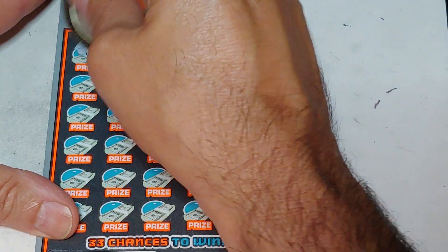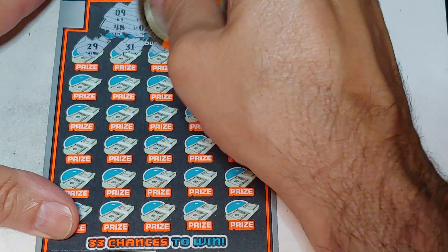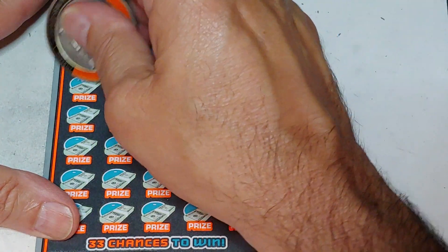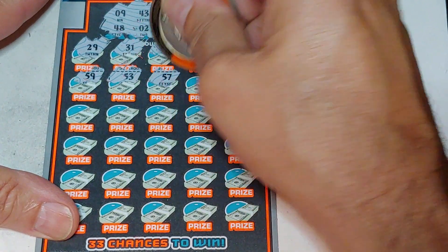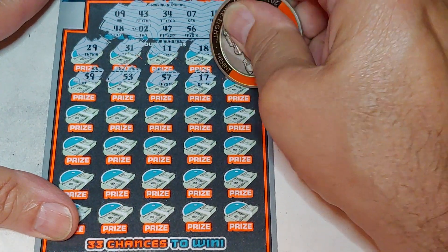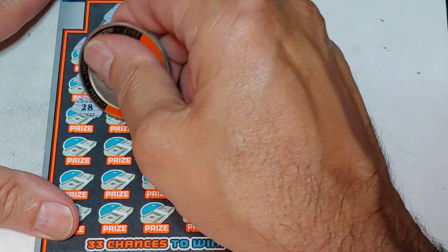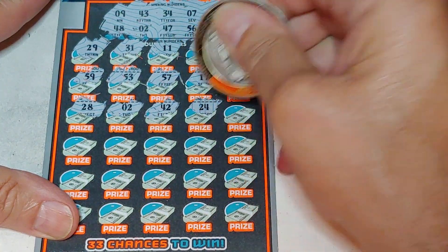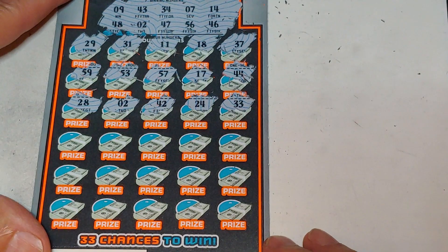Alright, let's see. What do we have? We have a 29 - no good. 31, 11, 18, and a 37. We have 47. 59, 53, 57. We have a 56, 17, and 44. Another one off - 28, we're getting closer. A 2, 42, 24, and 33. Nothing in the first half except for one off.